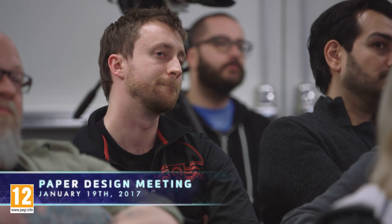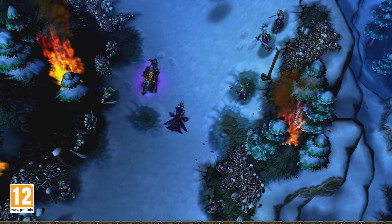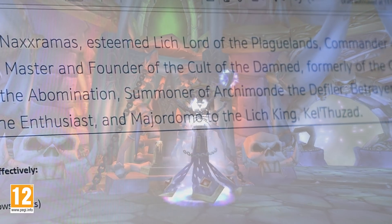Hello everybody, welcome to the Kel'Thuzad paper design pitch. Kel'Thuzad, also known as Archlich of Naxxramas, esteemed Lich Lord of the Plaguelands, Commander of the Dread Necropolis, Master and Founder of the Cult of the Damned, Formerly of the Council of the Six, Creator of the Abomination, Summoner of Archimonde the Defiler.